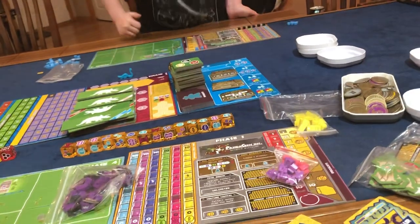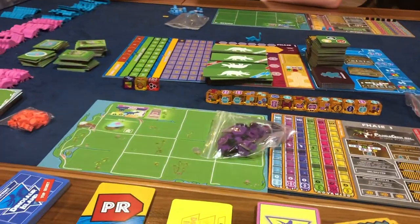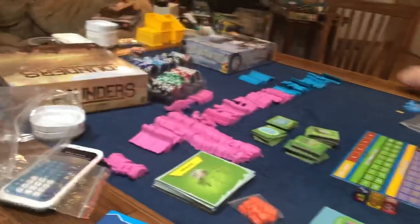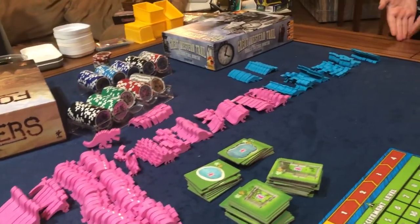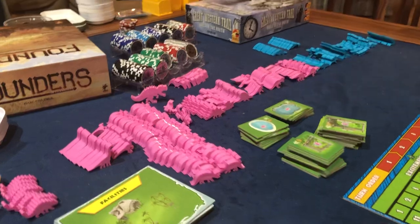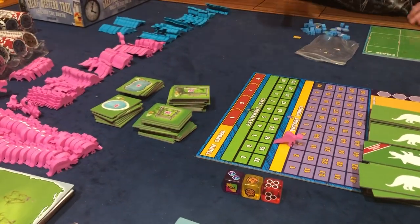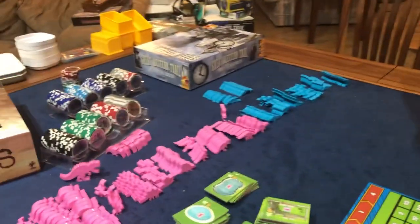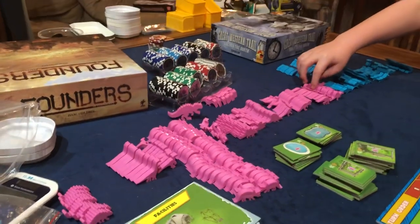The first thing you need to understand is I have the expansion pack Totally Liquid. We are playing with the expansion pack, and with Totally Liquid you can see we have miniatures for all the dinosaurs. This game is insane with the number of miniatures. These miniatures are not necessary to play the game — it just makes them super cool. We have blue miniatures for sea dinosaurs and pink ones for land dinosaurs.